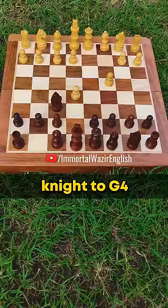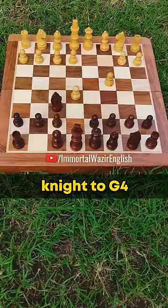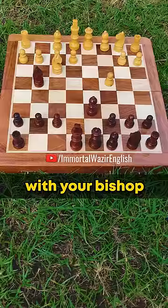It looks like a free pawn, so he's obviously going to take it. Then you will play knight to g4, attacking his pawn. If he protects the pawn by developing his knight, then you will offer him yet another pawn. Once he takes it, you will recapture it with your bishop.